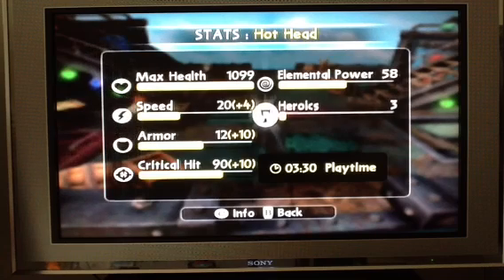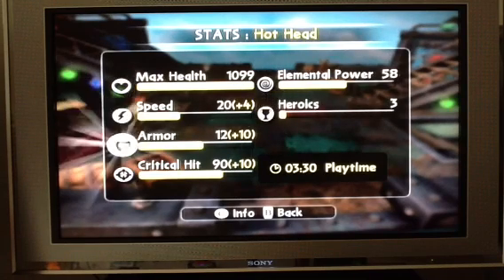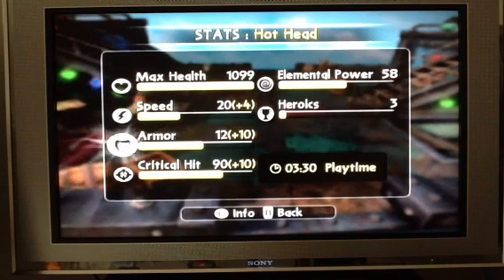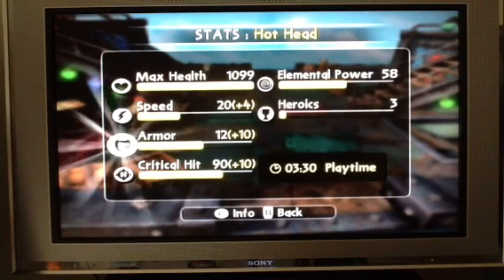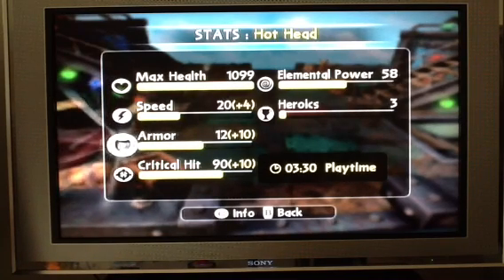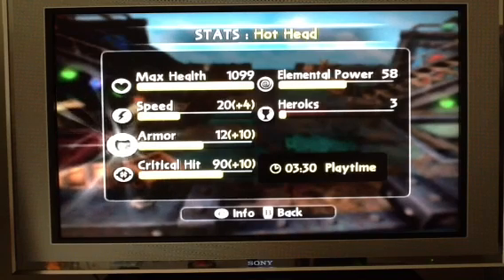If you're wondering how to get this really good hat, you need to complete 9 quests with a certain Skylander, and with that Skylander you unlock it. That's what I did. Armor: 12, with this hat it's 22.